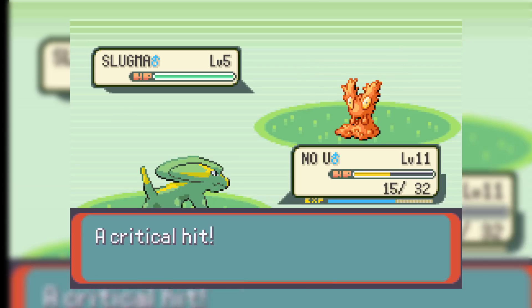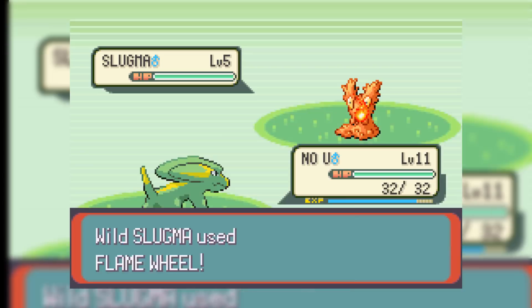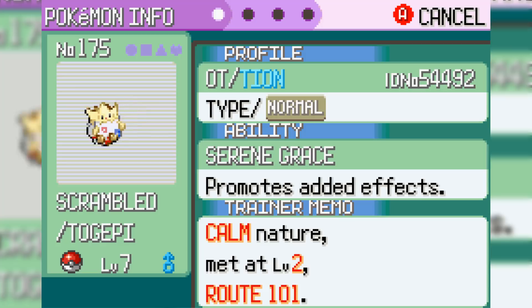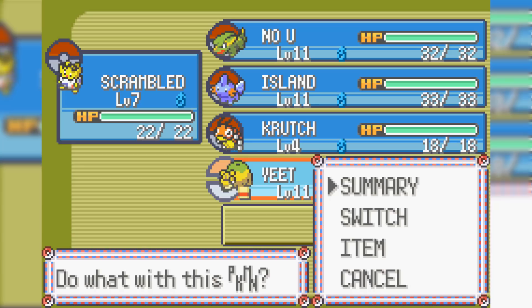I then grind No U, Island, and Yeet all to level 11, and we also get Togepi a couple of levels as well. It's not really necessary to get all the way to level 11 here, but it's better safe than sorry. These two little patches of grass in Oldale Town have a higher encounter rate than the rest of the grass around here, so we use them. We are extremely overleveled for this part of the game, but it's better to be safe than sorry.